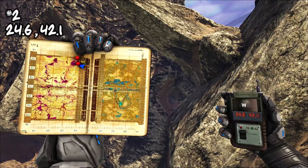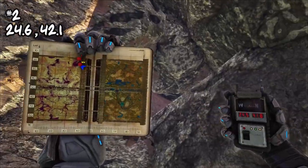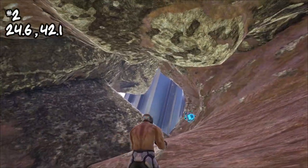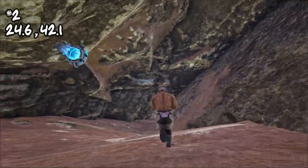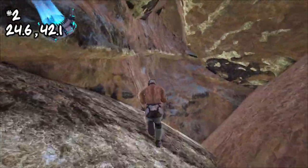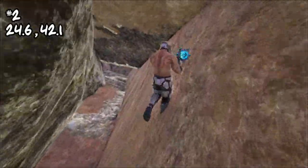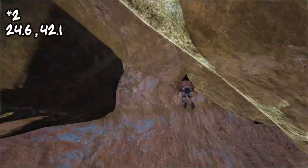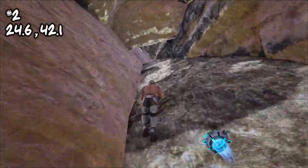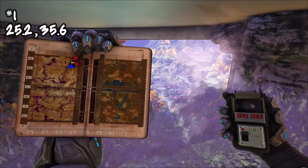Coming in at number two, located at 24.6, 42.1 — this one and the next are two of my favorite spots on all of Genesis 2. It's kind of a rat hole but it's also pretty big. You have a first opening area where you'll want to put some starting turrets to keep people away, and then there's a crouch-awkward point — not a full crouch but you can rocket-run it. You can't get crabs in here, won't get stegosauruses near here, so it's a pretty nice spot with definitely enough room to do more than just a prefabricated base.